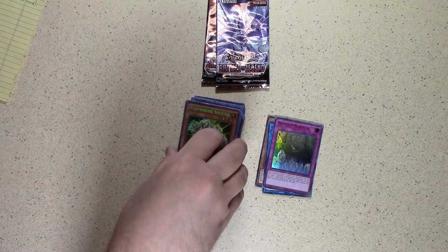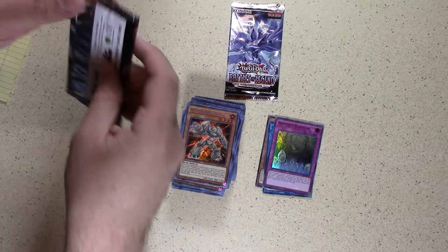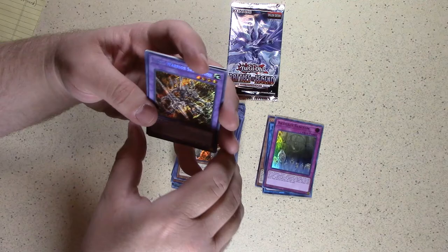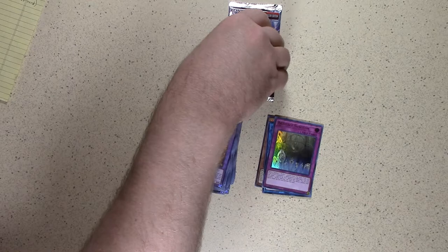Two packs remaining. Which one feels luckier? I think that one feels lucky, I'm going to end on that one. Come on, Konami, do not steer me wrong. There's another Fossil Warrior. Psychic Wave. Invoked Raijin. Secure Gardner. And Ra's Disciple.